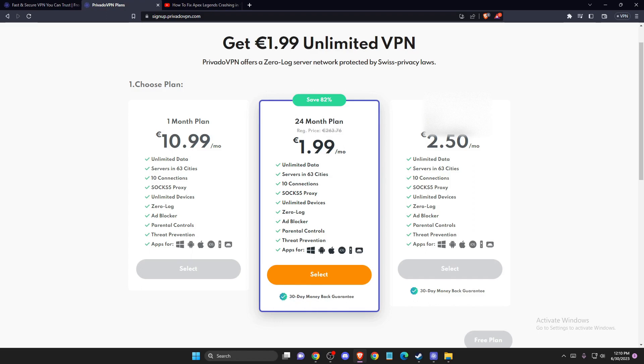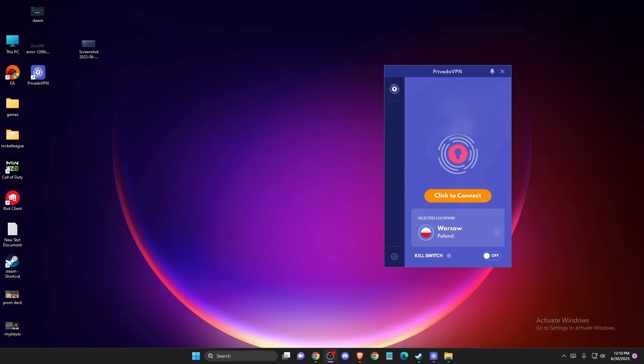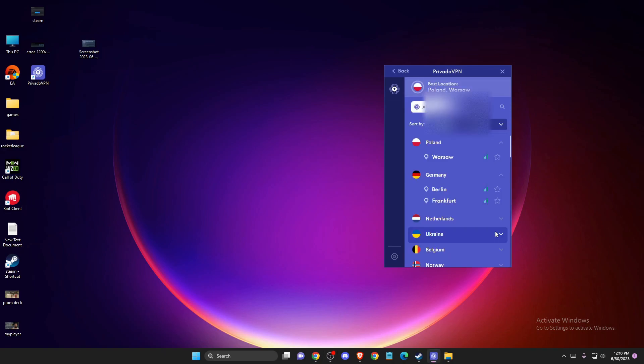What you need to do is get a VPN, install it on your computer, and then select the location. If you use Privado VPN, you can sort locations by latency from low to high, because with free VPNs your latency and ping will likely be quite high. With this one it's quite good. For me, the lowest latency is Warsaw, Poland.